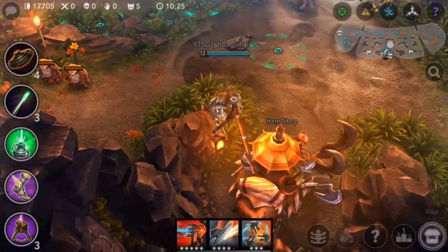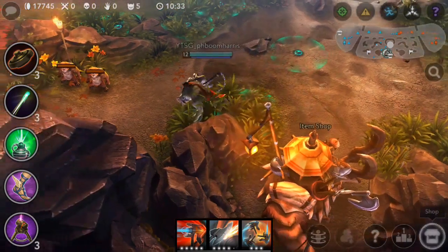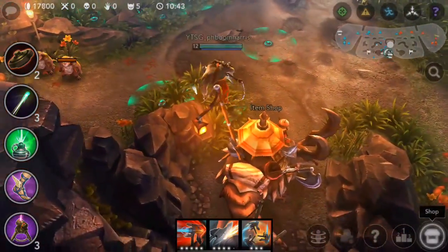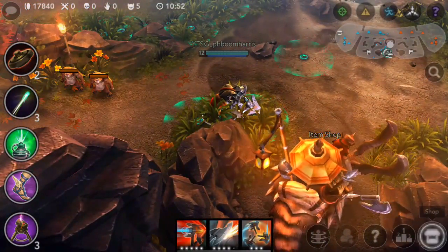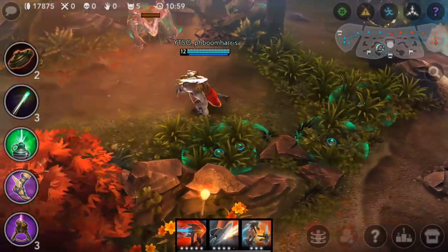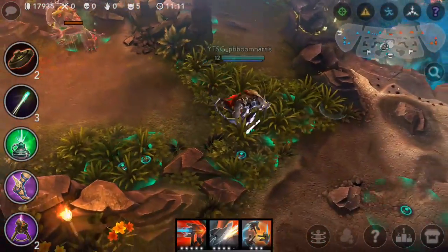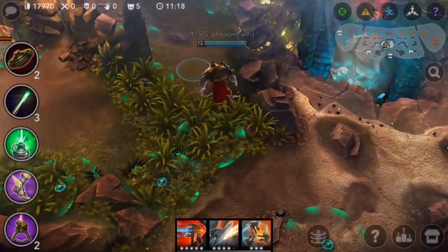Now we're going to come back around to the shop. A good placement near the shop is not right here where everyone plants it right after they buy it. A better placement is right here, right behind the rock — the upside-down U that is the shop brush — because this will provide vision for the entire brush and will more than likely not get tripped. It's not guaranteed, but it's good to have vision in your own brush, especially if you're getting pushed out into the jungle.